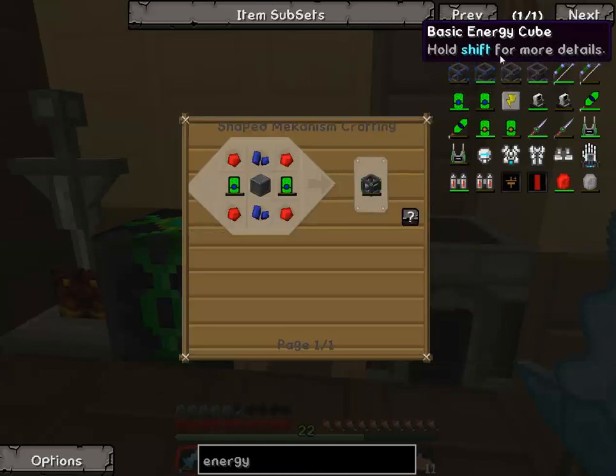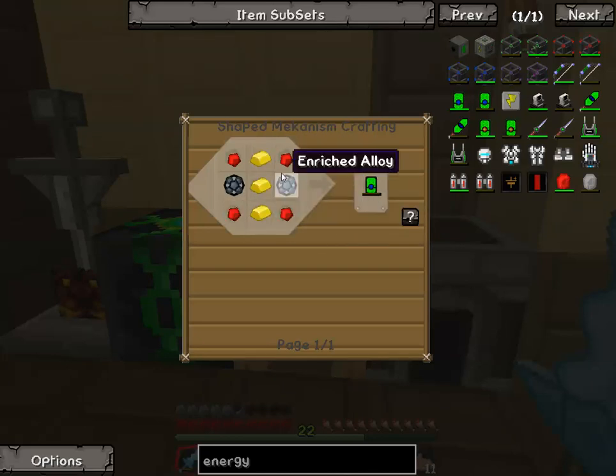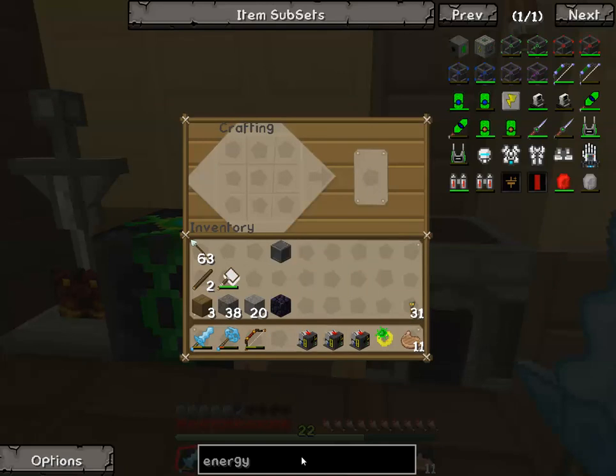What else do we need? Four redstone, two lapis, and how do we make these energy tablets? Holy cow. How do we make enriched alloy? We need a metallurgic infuser first.